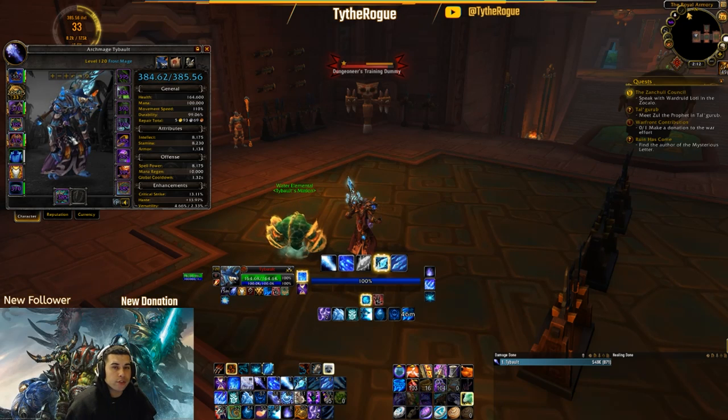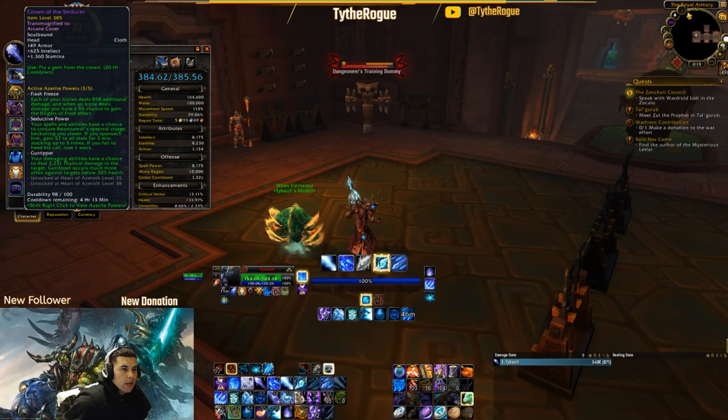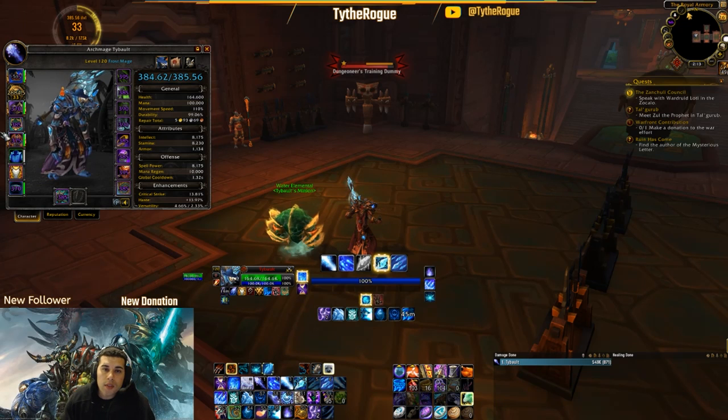Mastery and versatility — just don't even worry about them. You're going to focus on haste and crit. Now, Azerite traits: Flash Freeze is your number one trait by a long shot. I got lucky and have three pieces with Flash Freeze on them. The best site to refer to for exact numbers is Bloodmallet — bloodmallet.com. They're very accurate; it gives you numbers on the site, you punch them into a calculator and that's the total damage increase. Flash Freeze is your number one trait.